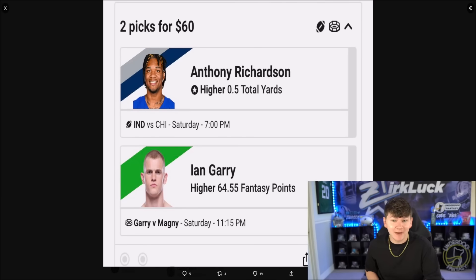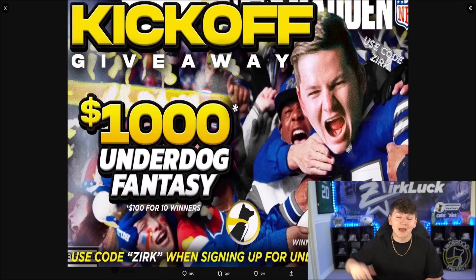You guys only have a couple of hours left to sign up on Underdog Fantasy using code ZERK, which will match your deposit up to $100 and give you this exclusive 0.5 yards Anthony Richardson special. If you want to copy my picks, I'm taking Ian Gary on the fantasy points. You guys can follow me on Twitter for my other picks. Also, check out the link down below for the $1,000 in Underdog Fantasy Funds giveaway — just retweet the tweet, follow myself and Underdog Fantasy on Twitter, and comment your Underdog username. I'm picking winners on September 10th, right before Sunday kickoff.